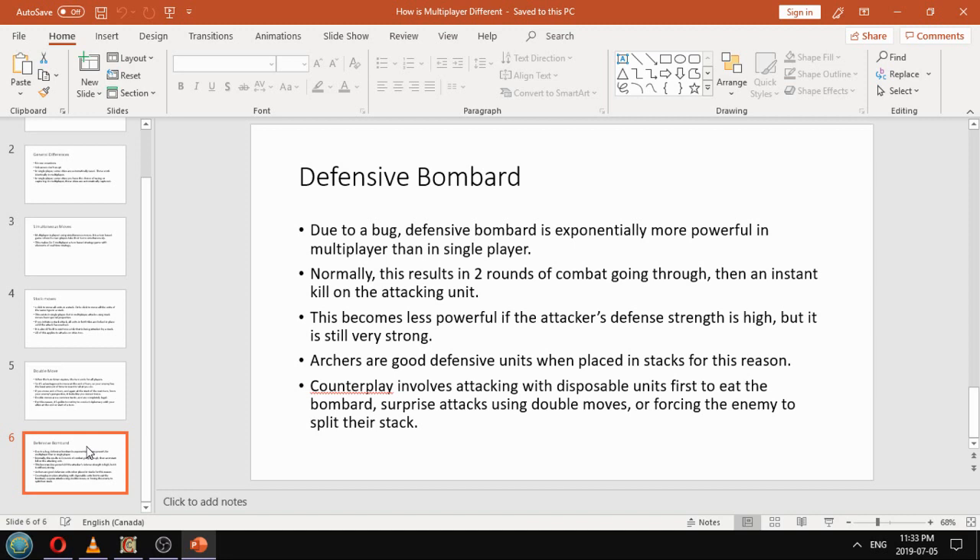Normally this results in two rounds of combat going through and then an instant kill on the attacking unit. This becomes less powerful if the attacker's defense strength is high, but it's still very strong. For that reason, archers are very good defensive units when placed in stacks. Counterplay options include: attacking with disposable units first, since defensive bombard only happens once per archer per turn — once you've eaten up the defensive bombard, you can safely attack. You can also use surprise attacks with double moves so their defensive bombard units aren't in place, or force the enemy to split up their stack by pillaging their roads.